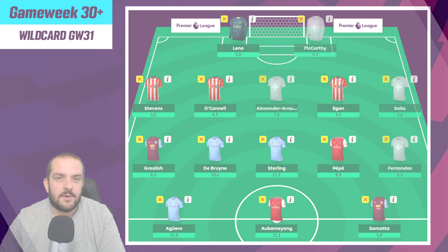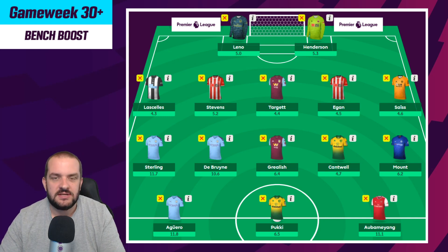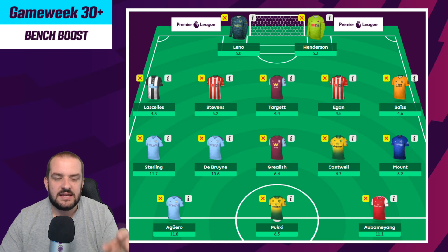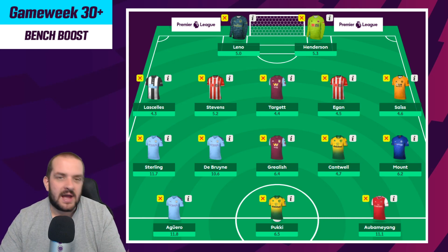Next up is a draft for someone that wants to bench boost in Gameweek 30 and then wild card out in Gameweek 31. Let's be honest, everyone who has all their chips left is more than likely going to do this strategy. There are only four teams with double gameweeks, so you can only have three players from each - that's 12 double gameweek players in total. So three of your four bench players at least will have to be single gameweek players, meaning you'll have to take a little bit of money out of your double gameweek players.